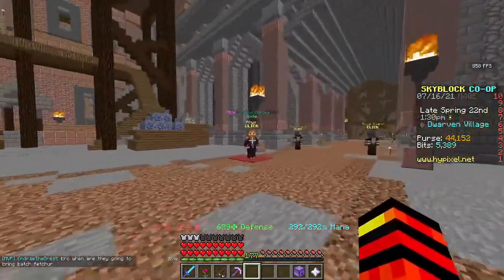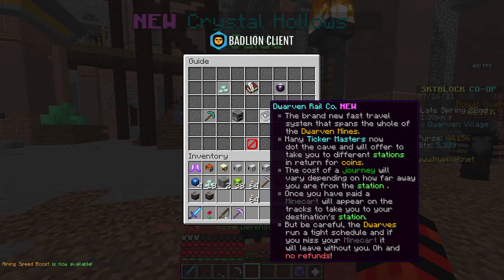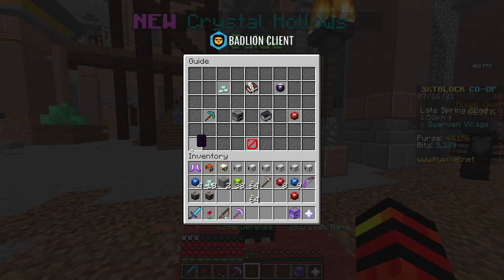Of course we're here in the Dwarven Mines, and if you come and talk to this guy you will see there's a few more parts to it. There's a Dwarven Rail which you have to basically buy a ticket for. When you buy a ticket it means you can fly around the Dwarven Rails in order to get to places quicker. And the Crystal Hollows are the brand new addition right at the end of the entrance as you walk through here.